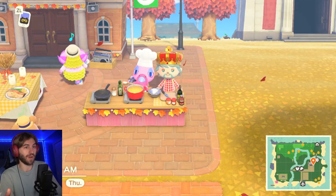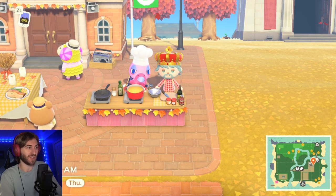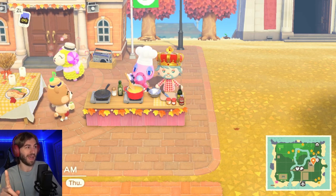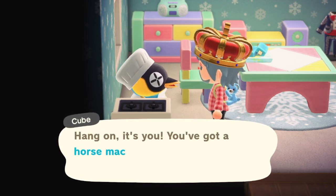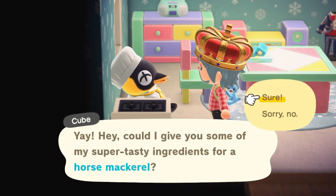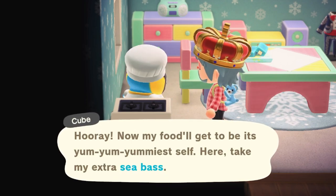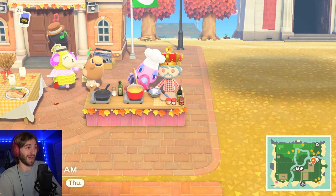So what I did was I checked in with my villagers to have them give the fish to me. I had a horse mackerel already on me, and Cube was like, I see you got a horse mackerel — give me your horse mackerel and I'll give you a sea bass. So we had a little exchange. Franklin needed the sea bass, so I got the sea bass from Cube.